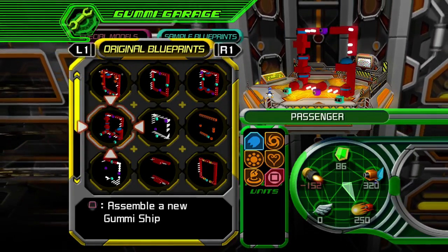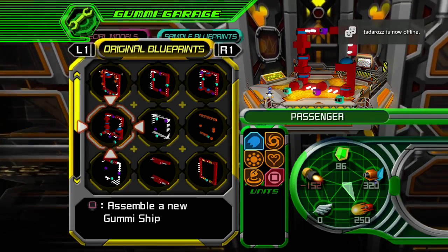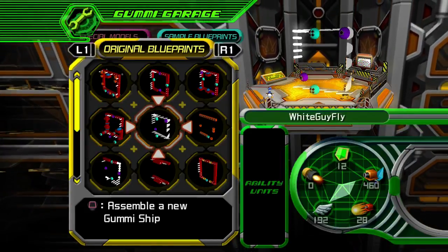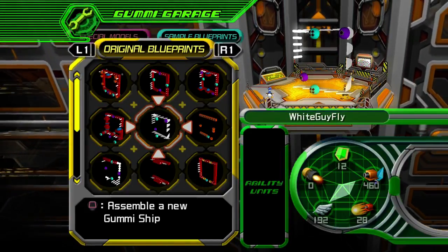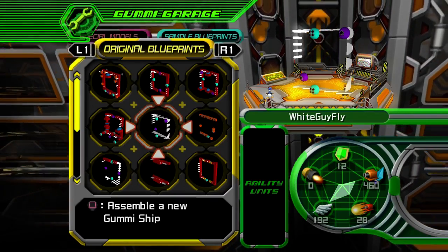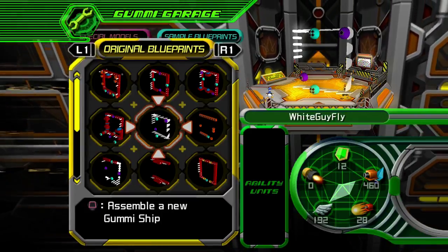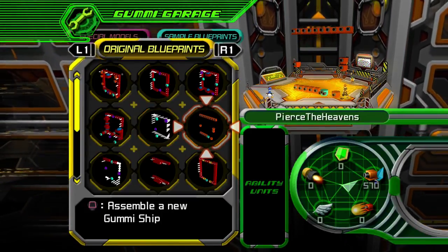I had to make another ship with more cockpits and more power, so I called it 'passenger.' This one is just a bunch of wings and nothing else, and it's all white, so I called it 'white guy fly.' This one's all weapons — it's called 'pierce the heavens.'